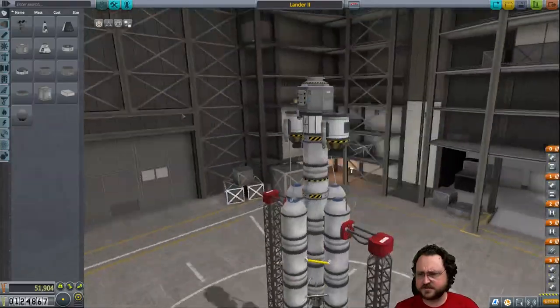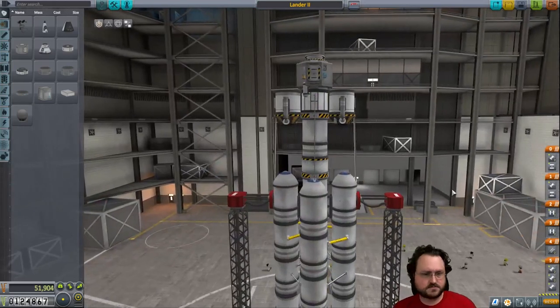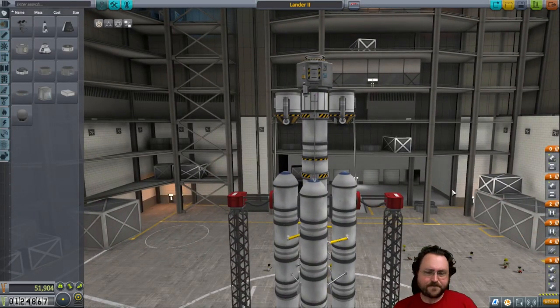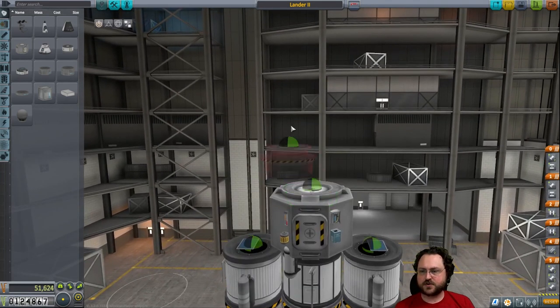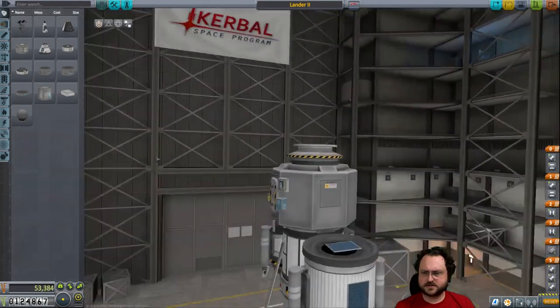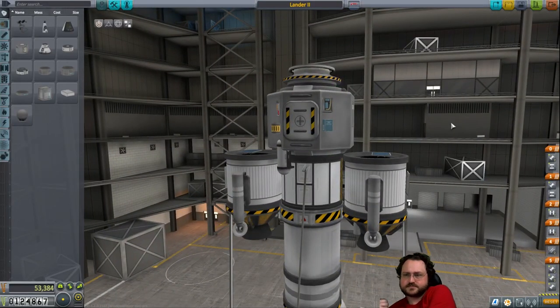We could use fairings or something to cover up the fact that the top is completely un-aerodynamic, but I think we actually have a lot of delta V. What about a probe? As it is, we would need a permanent pilot for this. At the very least, I should throw on the little Probodobodyne OKTO — to provide SAS and whatnot. But the whole thing could be a probe — there'd be no one to reset things, but it would be incredibly light. Just a full-on science probe.